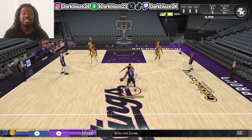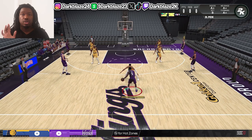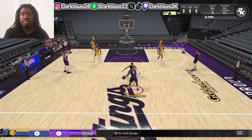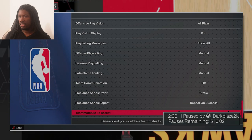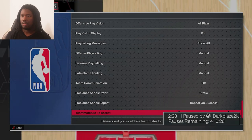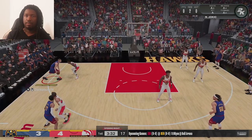In MyTeam especially, the five-out goes crazy because these guys don't learn. All-balling is annoying in this game, so you're going to need a five-out to counter it. I'm showing this right now and after this I'm gonna show y'all the gameplay footage of how I do it.